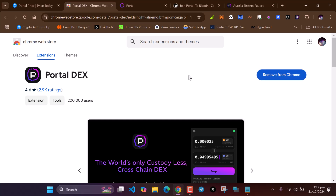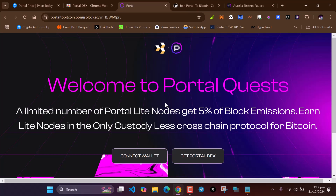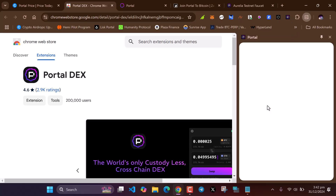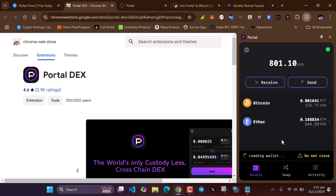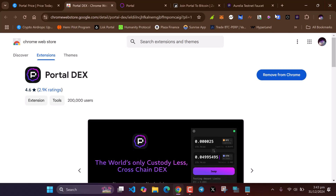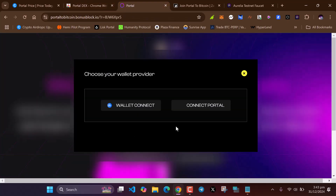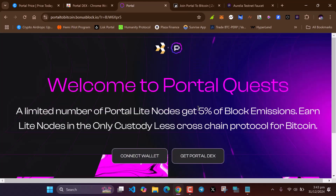After doing that, head over to the quest page and complete the quests. After you download your wallet, open it up and create a new wallet — there will be a prompt that says 'create a new wallet.' After creating your wallet, head over to the quest page and connect the wallet you just created.